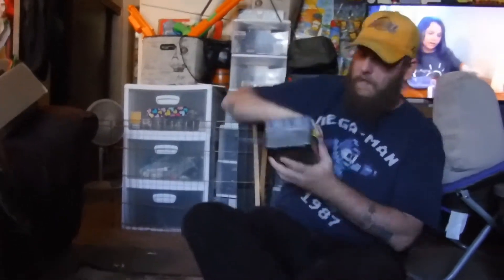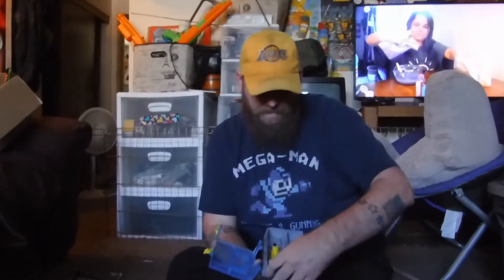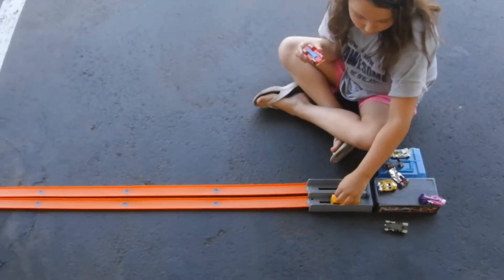Hi guys, today we are going to be doing something a little bit different. We got this from Goodwill — it's a little Hot Wheels carrying case that has one of these dual launchers on it. Today we're gonna put together a small track and have a little drag race tournament with the cars. We're gonna get this track built and we'll be right back.